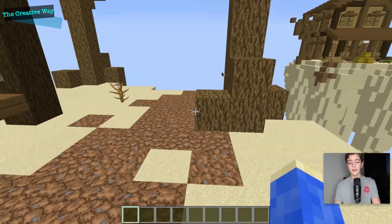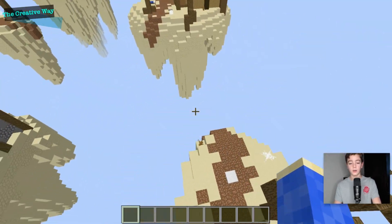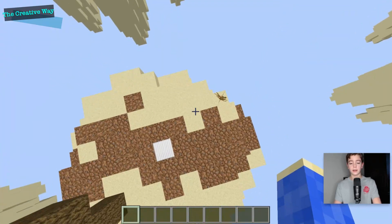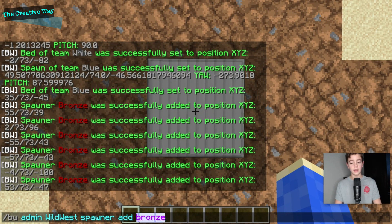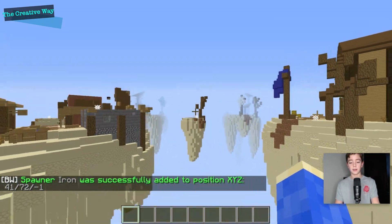We have added all of our team spawners. Now I'm just going to do a quick time-lapse of adding the iron and gold spawners as well — it's the exact same format. You just pick a place, and instead of bronze you'll type iron or gold. I'll do a quick time-lapse and see you when that's done.